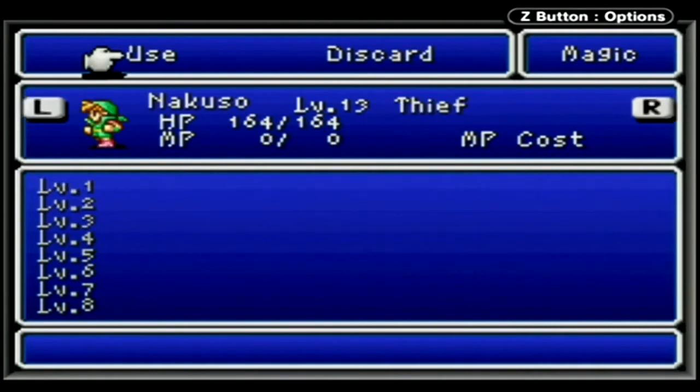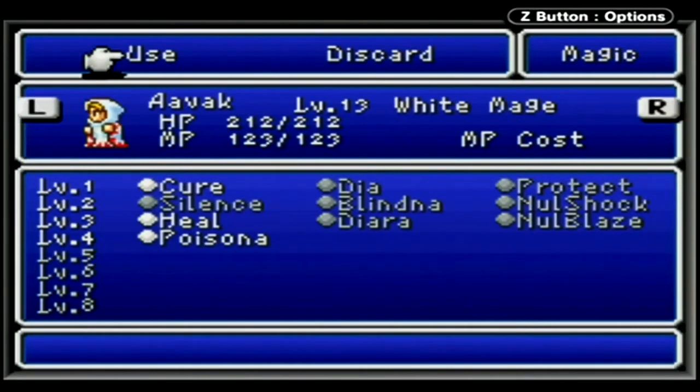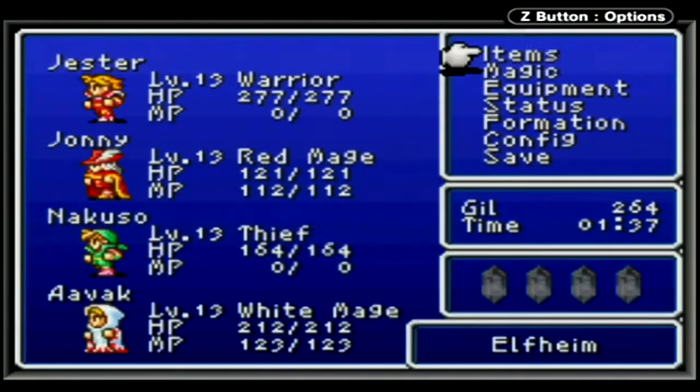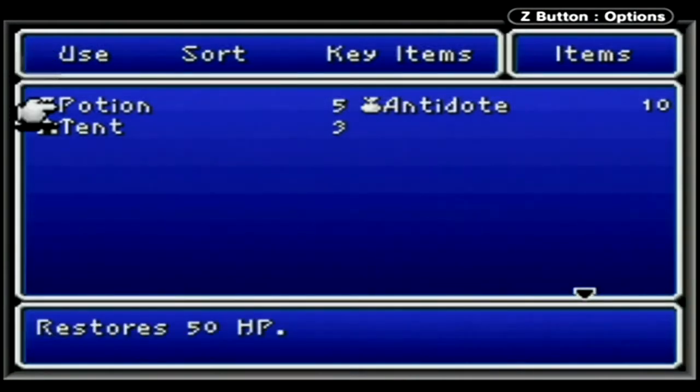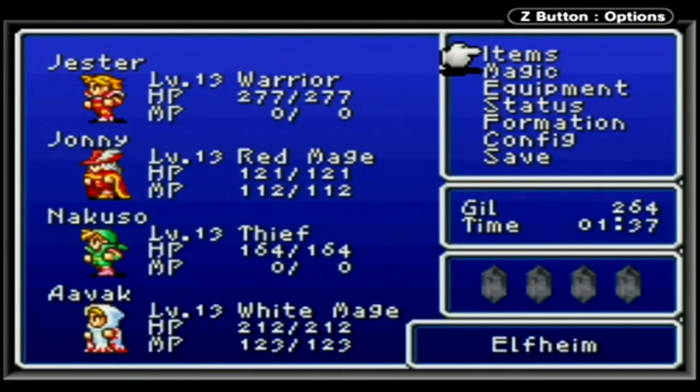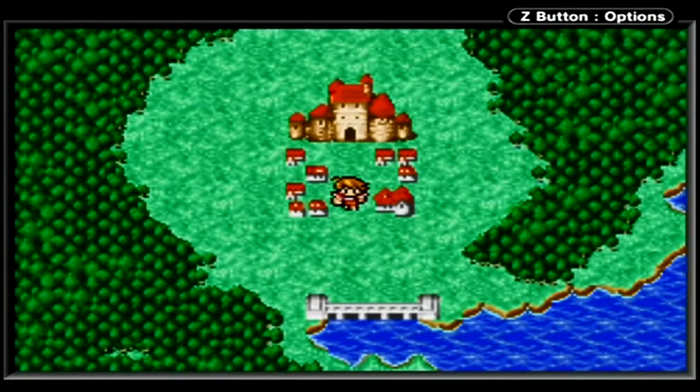Those are definitely some good magic spells for the next area. I also got Daira, Nullblaze, and Heal. Being at level 13 we can now access level 4 magic, so I actually bought Poisona as well. And I got a few extra antidotes and some tents just for healing purposes, because the upcoming dungeon is a doozy — especially in the NES version.